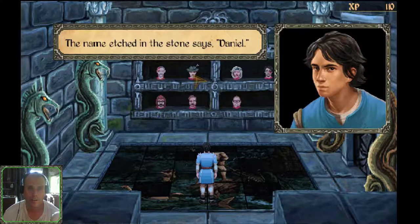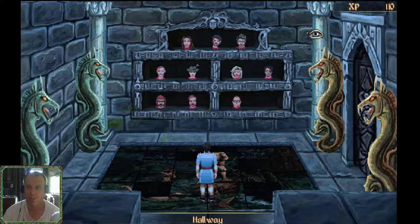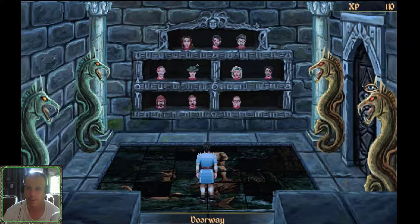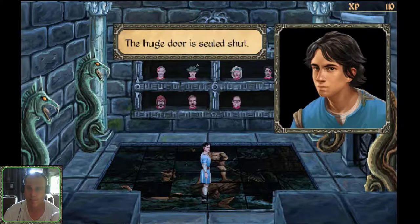The name etched in the stone says Daniel. Oh my god. They're all servants of Amun Khol. The mural is not quite finished. What's this say? Doorway. Door is sealed shut.